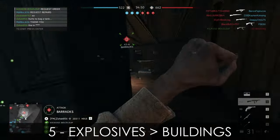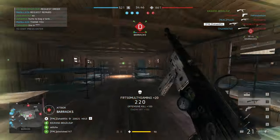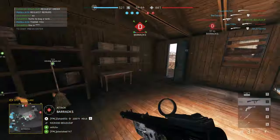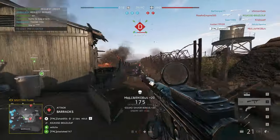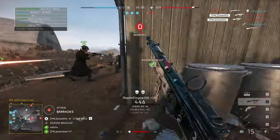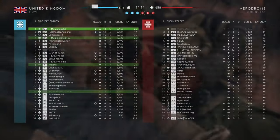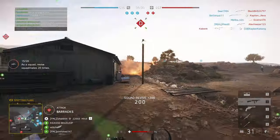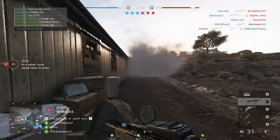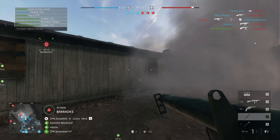Explosives versus buildings. You know or think that enemies are hiding within a building. You could do the traditional way — as in Warzone or CS:GO — open the door and enter. Most likely you will die by a tripwire or some camping dude with a shotgun. Or, you could just blow away the building, tear it down and let your enemies die inside. Super easy.